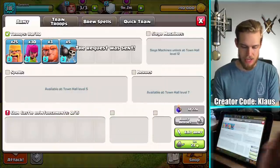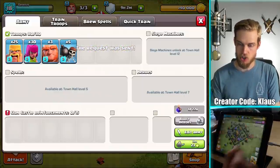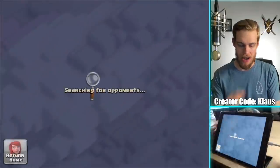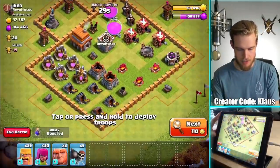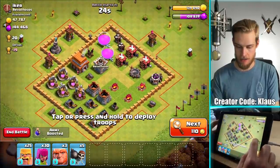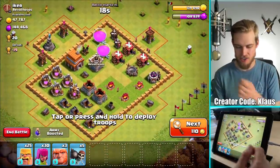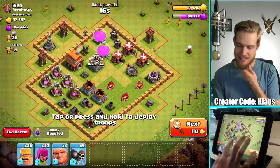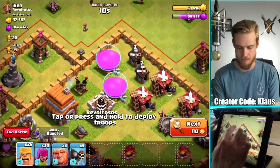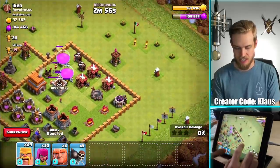I'm going to go and request for some more CC, and there we go - the next army is now ready to roll. So should we go ahead and just jump in there and do it? All right, here's an opportunity. Check this out - all these defenses are on the outside. I'm curious if I'd be able to get most of these. I'm actually worried that there'd be a CC. Let me see if there's a CC. Barbarians - oh, there's a CC. Look at those wizards. Bummer.